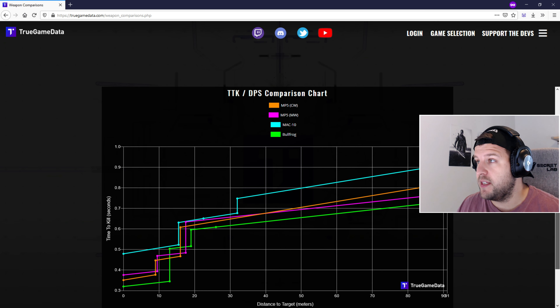Then for the underbarrel, go select the Field Agent Grips. It increases our vertical recoil control and our horizontal recoil control. And then finally put on the 50 round drum mag.